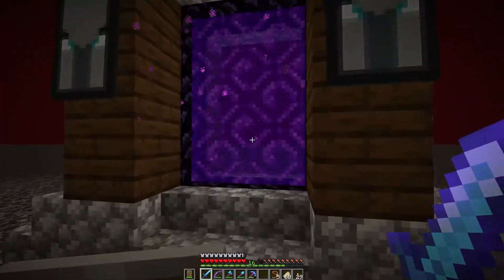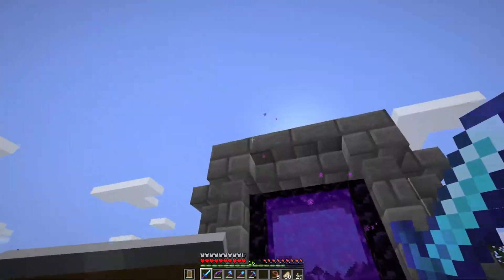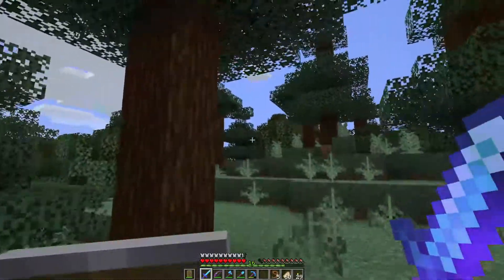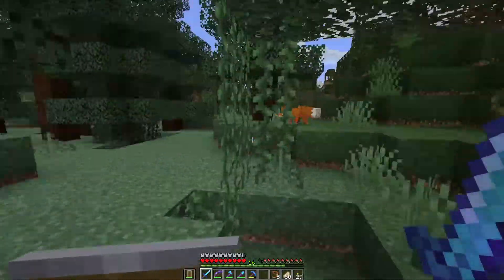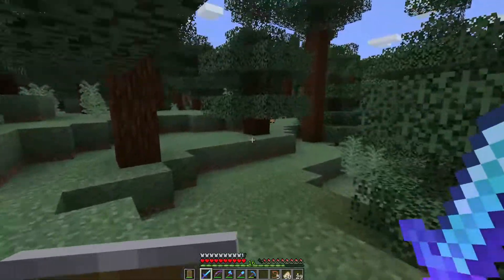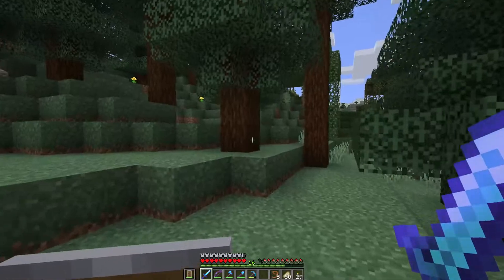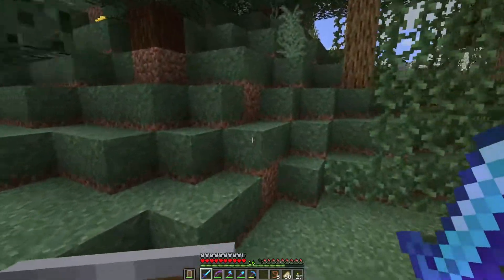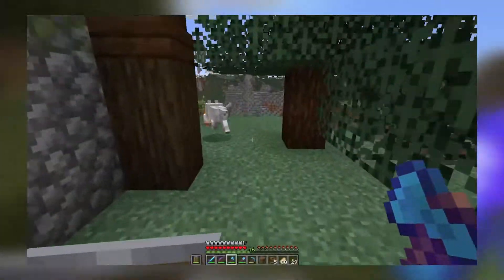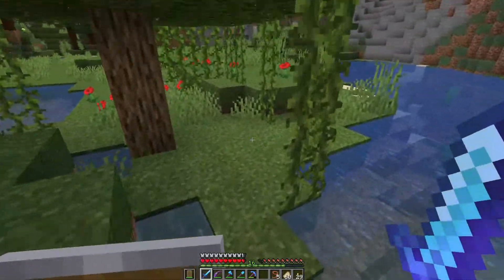Originally I was going to do a building episode today, but I figured I'd videotape this anyhow and show everybody how to tame llamas and use them to move stuff over to other bases. So let's go ahead over to our mountainous area — I know there's a couple llamas there. There are so many foxes in these woods, it's fox crazy. Foxes and wolves don't share territory, so wolves will attack foxes if they're in the same area — I caught that on video. Anyway, we're going to go grab a couple llamas, that's why I have the leads.